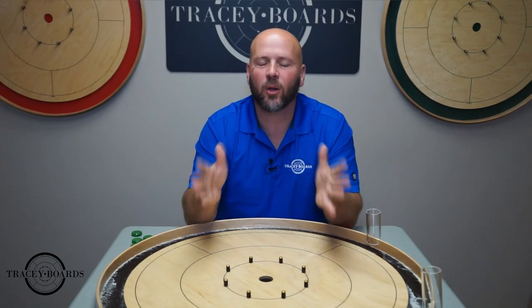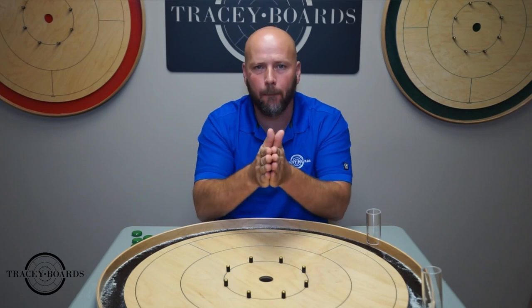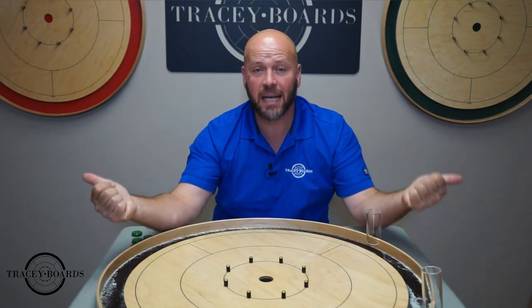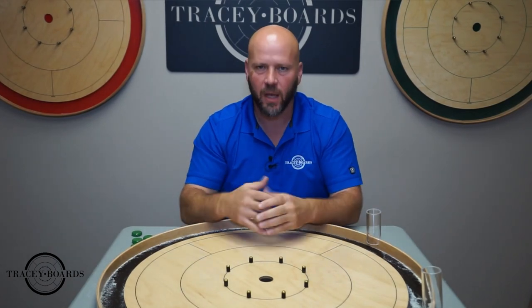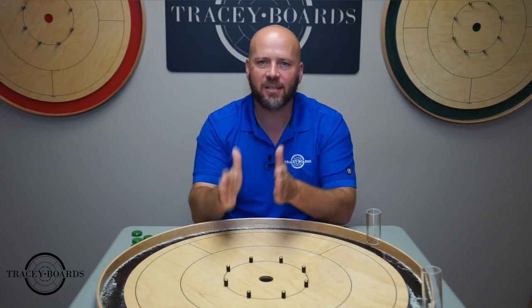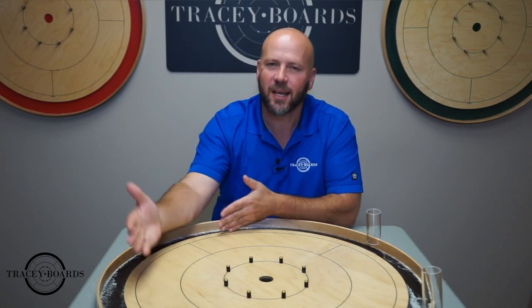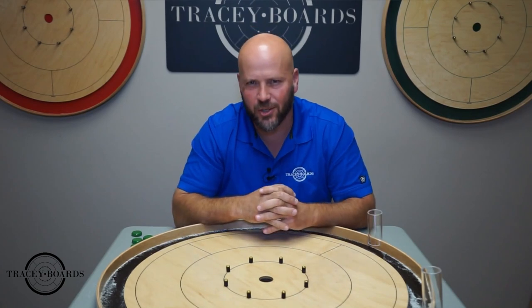4-player Crokinole is very similar. You will sit directly across from your partner, and you will each have 6 buttons of the same color. Your opponents will sit to your left and right, each with 6 buttons of a different color. You will play clockwise around the board. All the same valid shot and scoring rules apply. And remember: officially, the objective is to score more points than your opponents, and unofficially, the rule is to leave them with super frustrating shots.